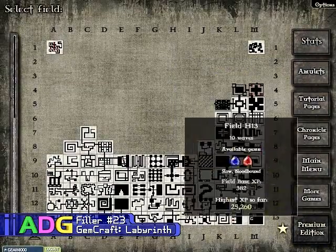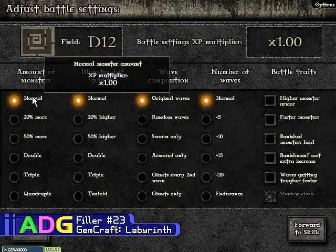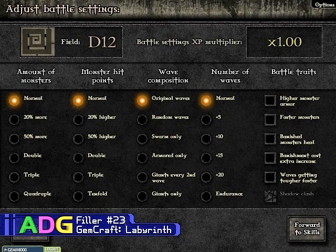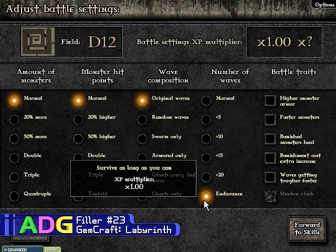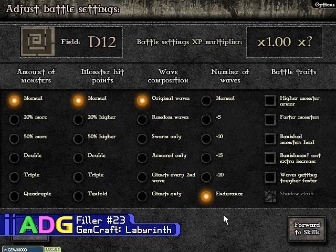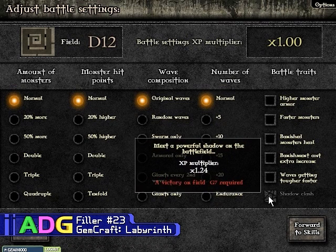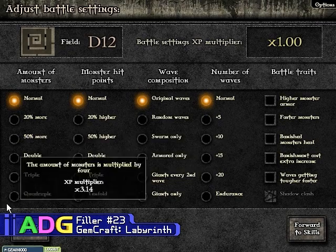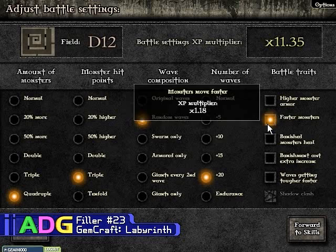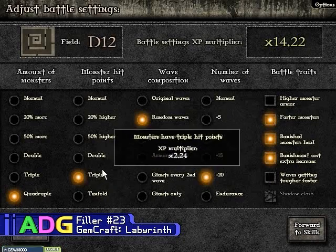The one major draw of the game is that despite having all these levels, when you actually go into a level you have battle settings you can access. The battle settings basically determine how difficult the game will be — you can set how many monsters there are, how many hit points they have, what kind of waves you encounter, and the number of waves. There's even a special endurance mode, only available if you buy the game, which is basically survive as long as you possibly can. I haven't actually beaten the game, so I haven't unlocked the shadow settings yet.